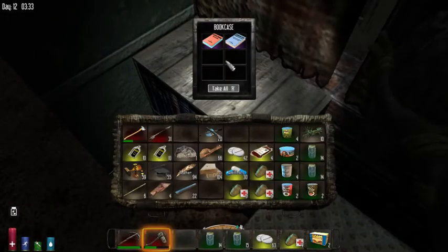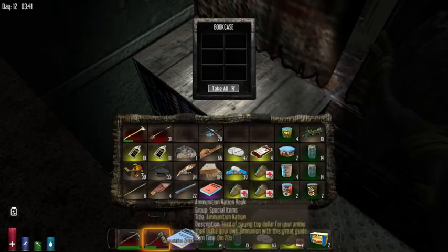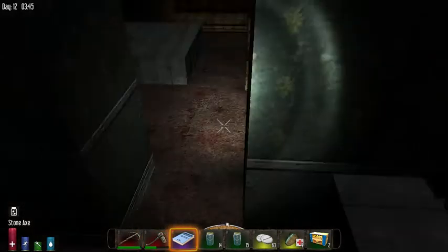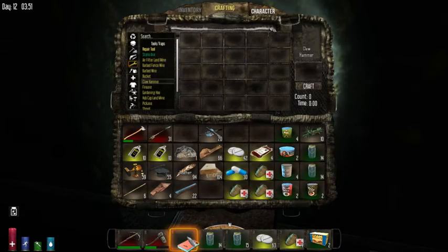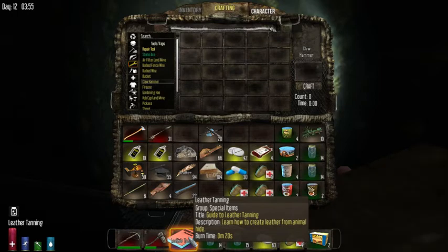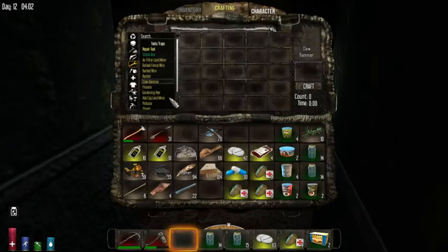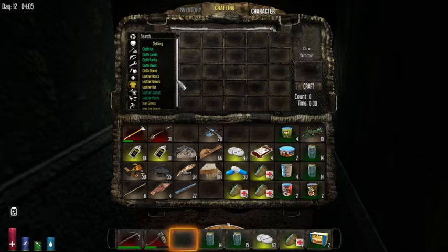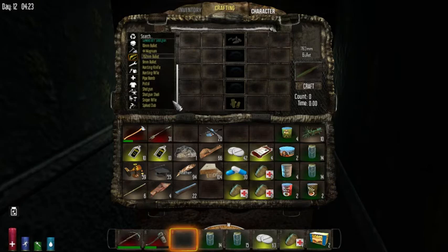Books. Oh — leather tanning, ammunition, ammunition. Five new recipes unlocked. Leather from animal hide — I already know how to do that. I can make 10 millimeter bullets now, I can make 9 millimeters. I can make bullets now.